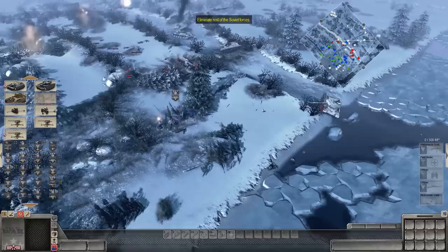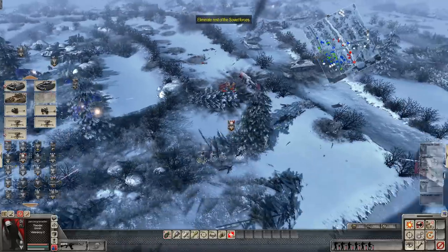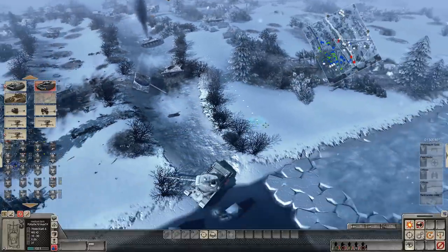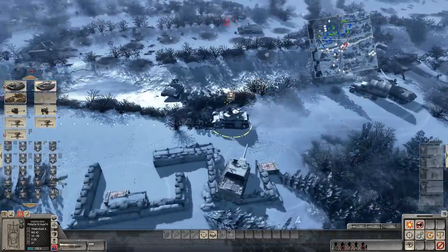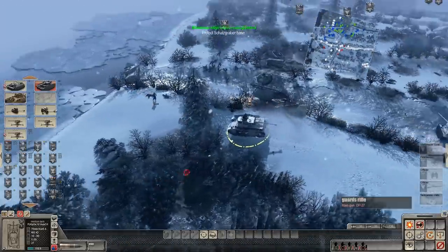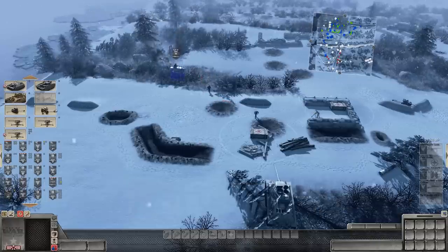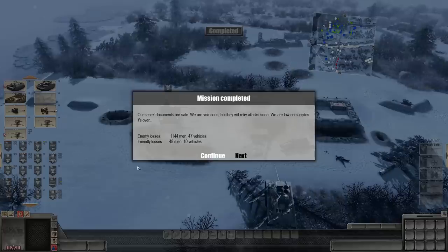Let's see if we can sneak up completely behind him. Grenades! IS-III is on the move. Wait, I hear music — what happened? Oh my God, the Soviets are bailing from their tanks! Shotskabra base is secure. Our secret documents are safe — we are victorious. But they will retry attacks soon. We are low on supplies. It's over.